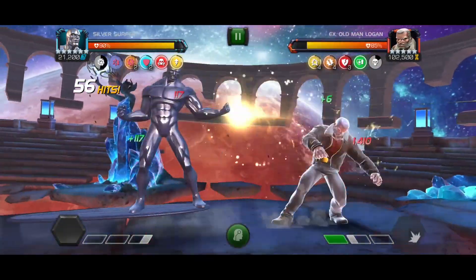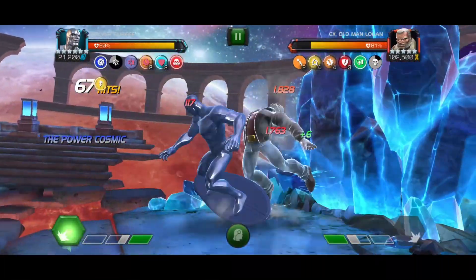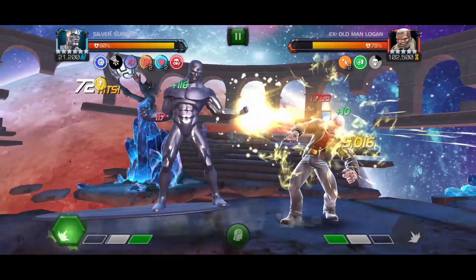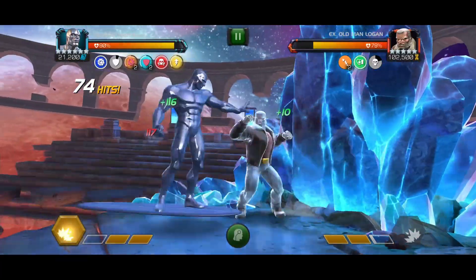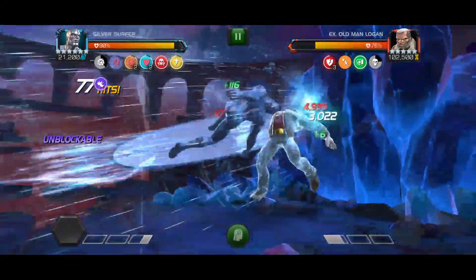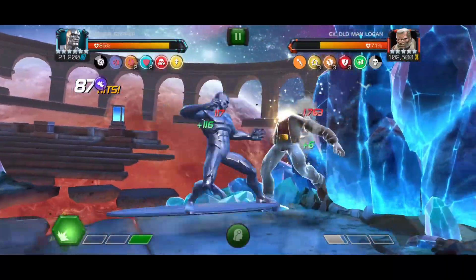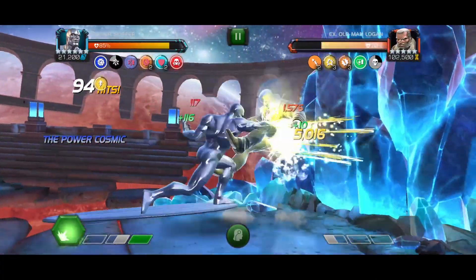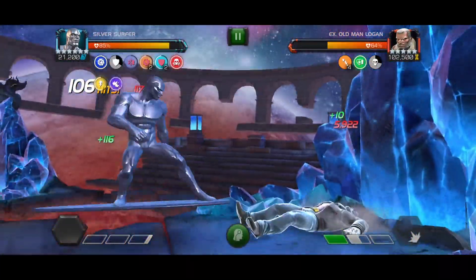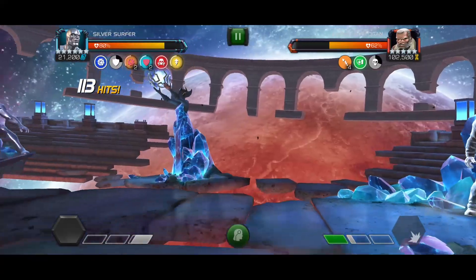Now we're doing 10k mediums and 7k lights on crits when including the direct damage. An important note on how to keep all the buffs active is that the power gain one will fall off faster than the rest, and by reactivating it with Heavy you can refresh everything else — then you just repeat that. For the rest of the fight we'll be throwing SP2s and they'll be unblockable. That unblockable buff lasts for a little bit, which makes it very easy to throw intercepts against the wall afterwards, and if the defender decides to block you can still continue attacking. It's time now to reactivate the power gain buff which will also refresh all the other buffs.